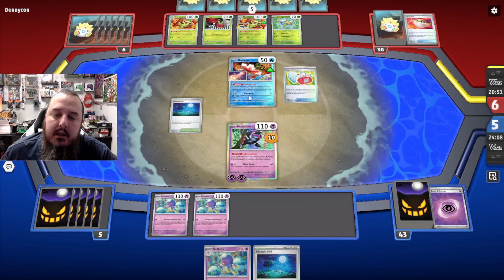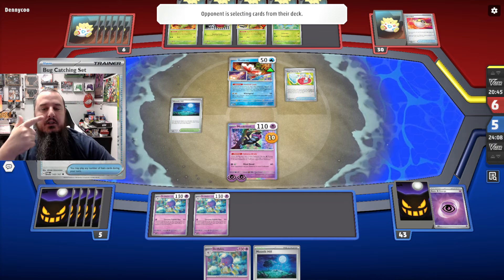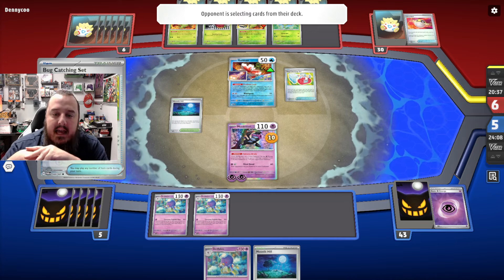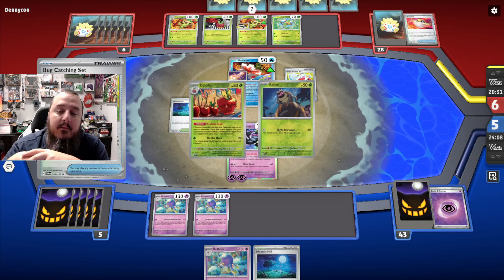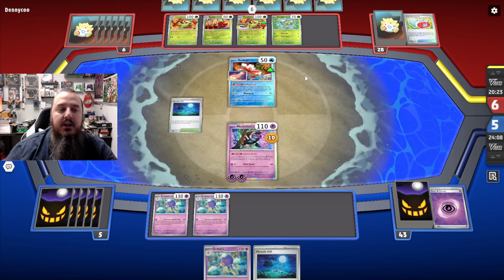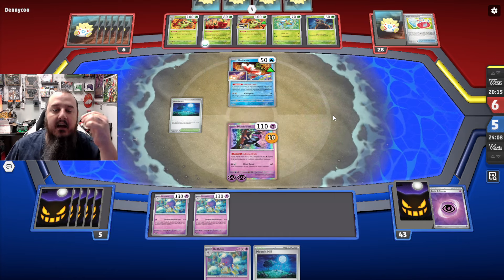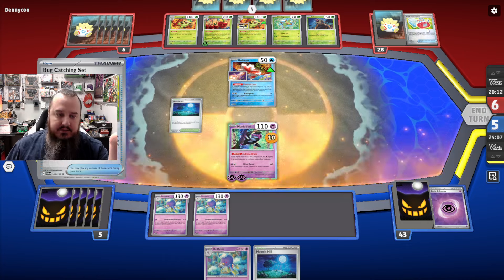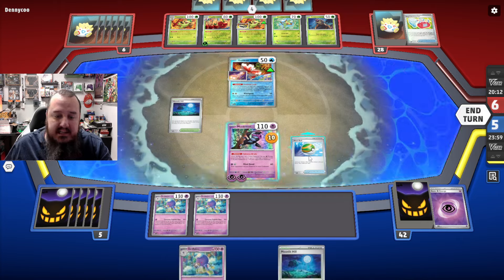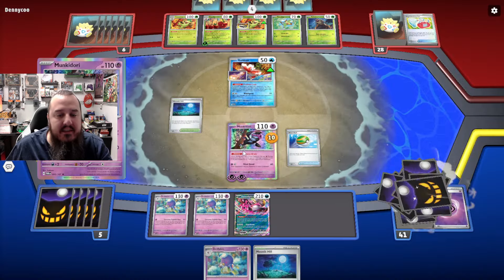Let's see what we get here — Bug Catching Set. Did they seriously Thwacky for a Bug Catching Set? It's because they need the Evolution and the Energy, and if they don't get it here — which, since this has taken so long, I'd guess they didn't — then we are probably in the driver's seat. They got the Evolution — and they got Rellor, too. That means they've got Rabska. I think Rabska is undervalued. What the heck was that Bug Catching Set for? And they didn't retreat for the attack?